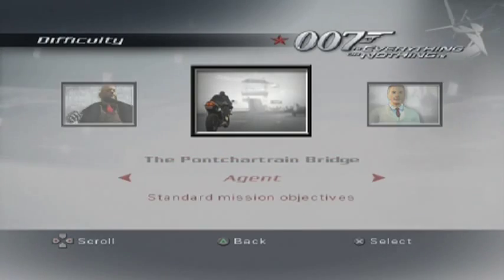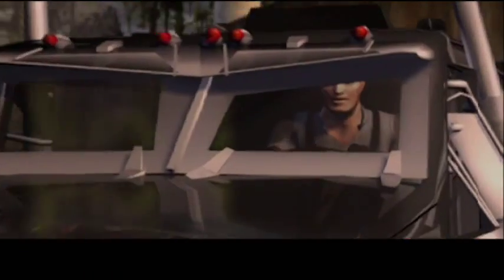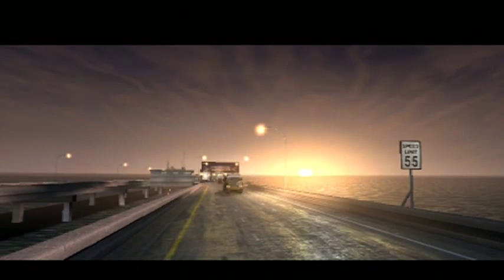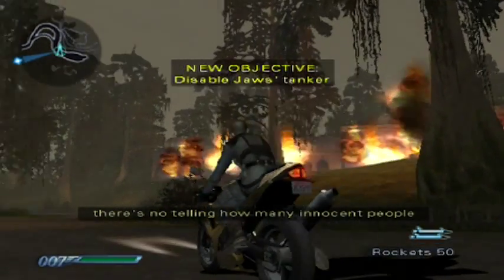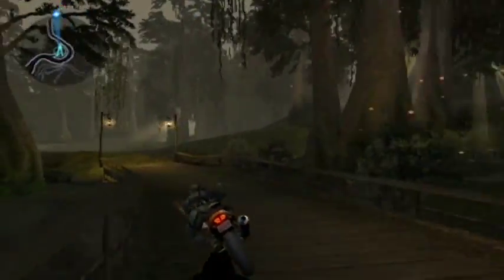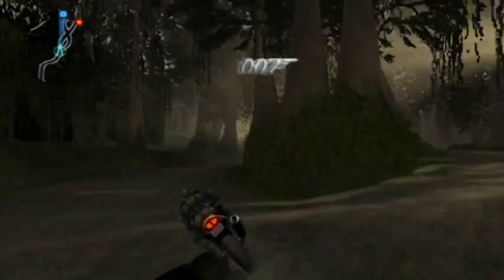Let's get started. If that truck is allowed to enter the city, there's no telling how many innocent people will die. You're our only hope, James. Okay, shut up, M. First things first — go left down here. We need to build up some speed, go across this little pond bit, and then hopefully jump over the fence for our first Bond moment of this level.